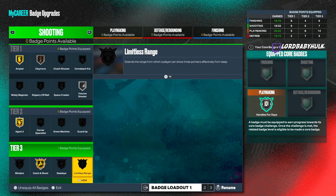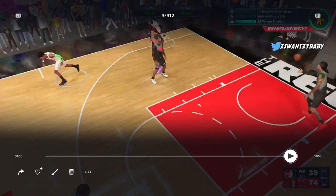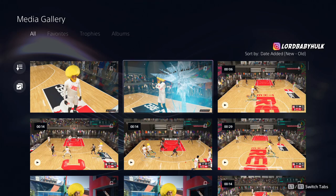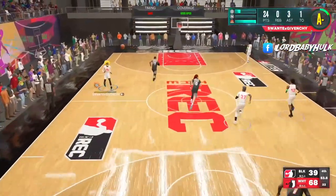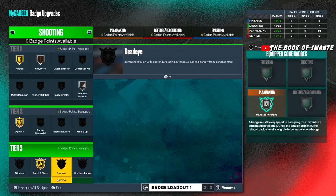Limitless Range — you don't even need it because of the Limitless takeover. With the takeover, I can keep shooting from half court with a 76 three-point rating on basically single takeover, so you can save badge points without even having Limitless on. It's still a great badge, but if you have Accelerator and just the Limitless takeover, you can hit from limitless and save badge points — be smart.